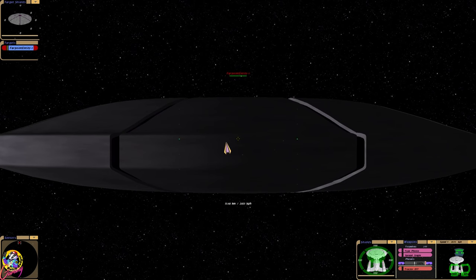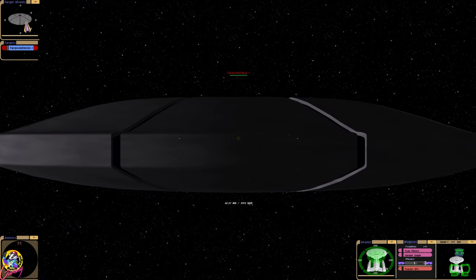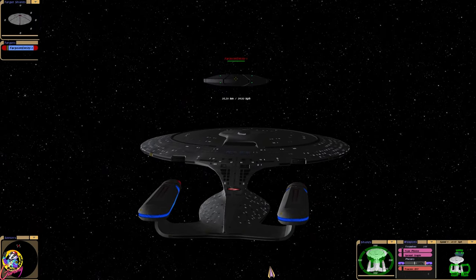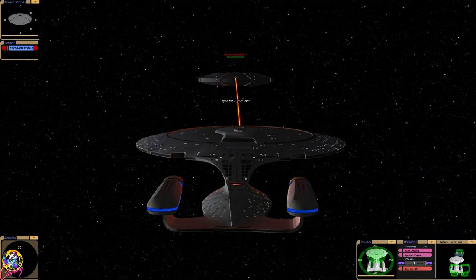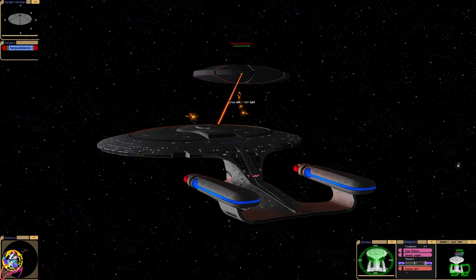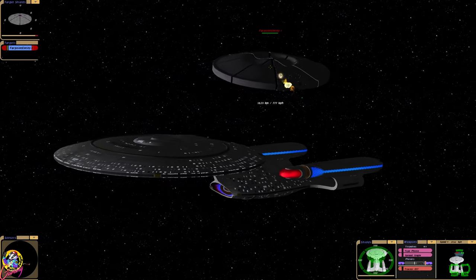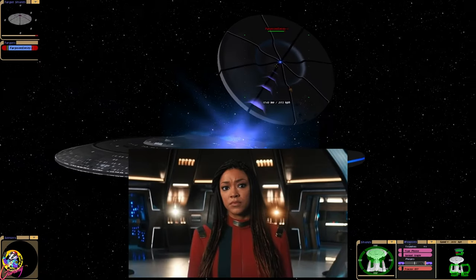Does that not just look like a giant pizza tray? Can you see it with the triangles? Strange design. Let's try some photons. They haven't actually fired on us yet, so... Have I started this fight, actually? Oh dear.